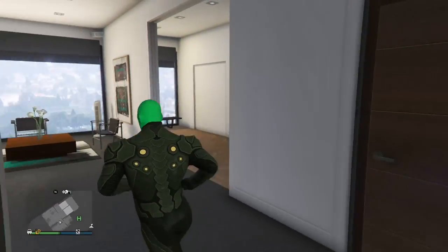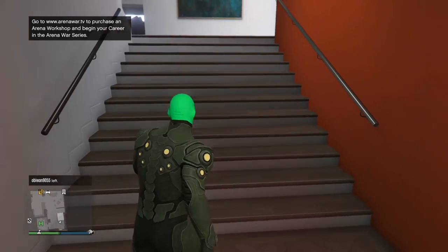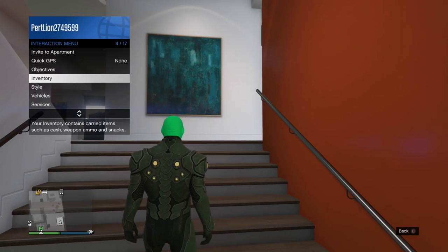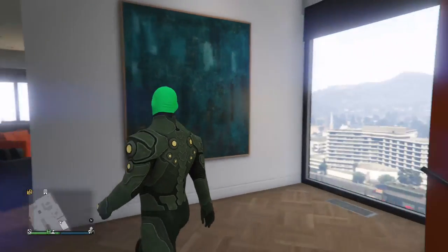Next time when you get on, it should appear like this. If it doesn't, what you want to do is go into your interactions menu, go to Style, then go to Outfit, and just click on the one that you just made.